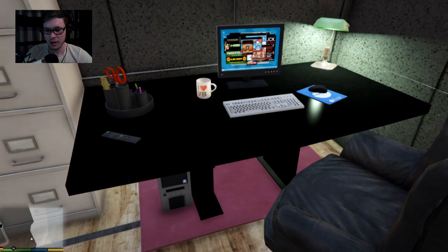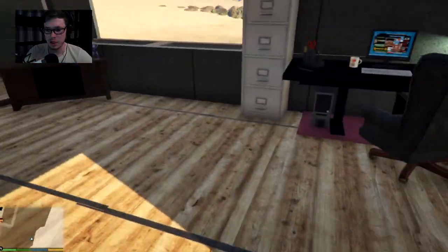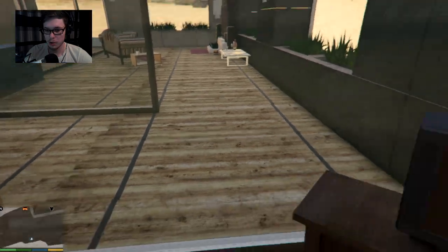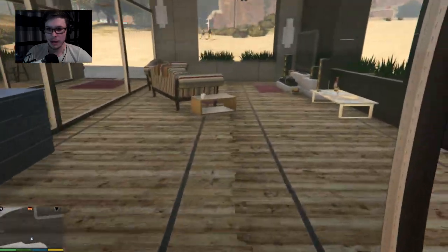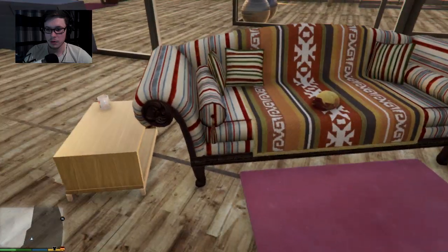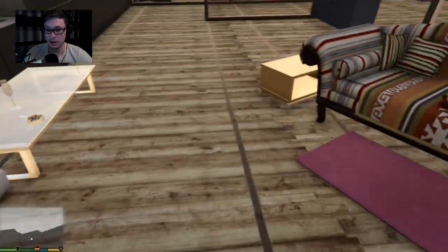Over here we have a computer area — like an office. I love Venice Beach, very nice. A door here would be good because you have to go all the way around to get through. This is the living room — pretty cool. There's an Iron Man helmet, very nice. I'm a big fan of Iron Man. Big sound system too, and another Iron Man helmet.